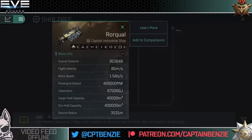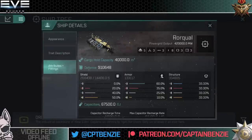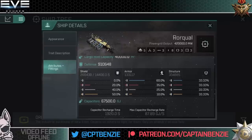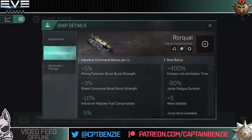The Rorkal has a very large source radius of 3,531 — you're going to be easily scanned. Its shields, armor, and structure total 910,648 hit points, with 334,885 in structure and 260,438 in shields alone. It is incredibly slow moving at 85 meters per second flight velocity, with incredibly high mass and a very low inertia modifier. It is going to take a long time to move anywhere.